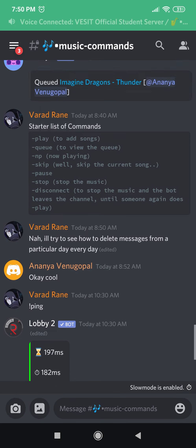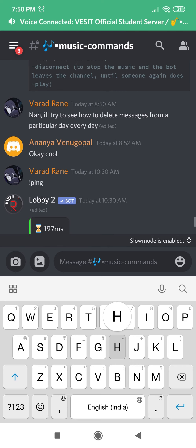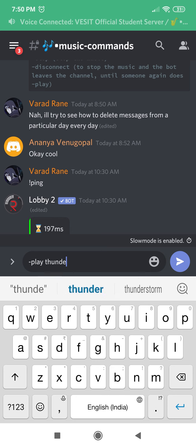There's a starter list of commands on the Music Commands page. If you can't find it, go to the pinned messages and it will be there. I'm going to demonstrate a couple of commands — I'll type 'play Thunder' to play a song.